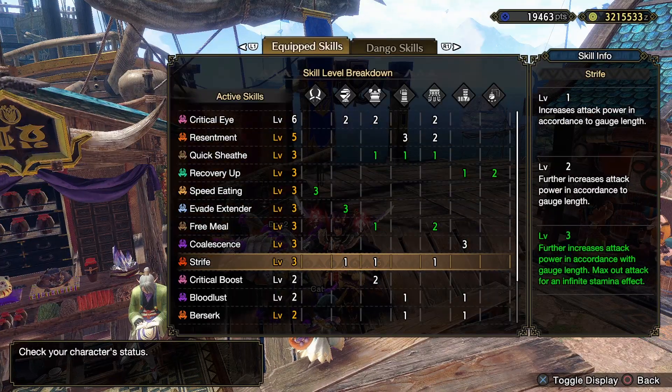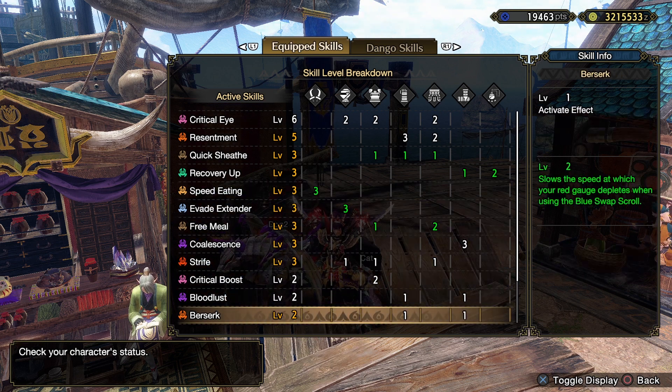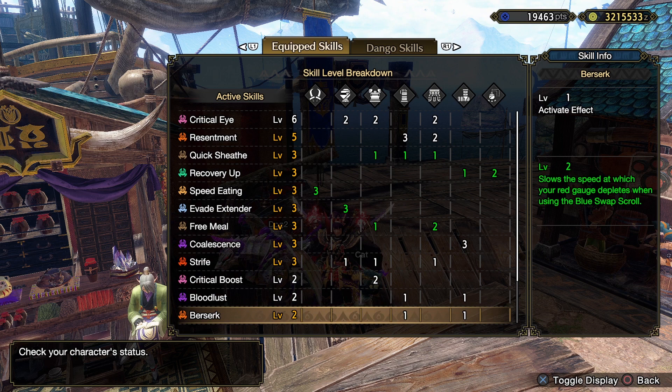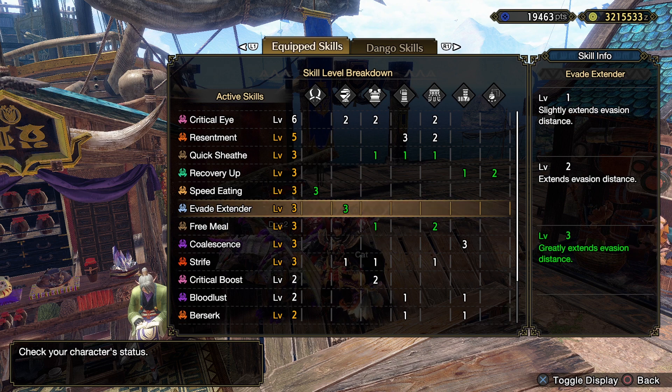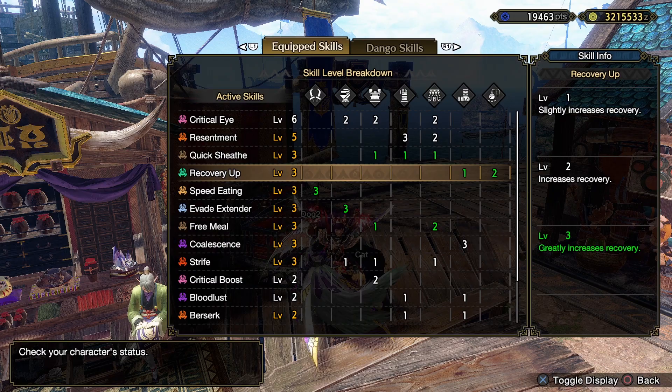The skills we're looking for are Strife, which is going to give us an infinite stamina effect — that's how we're going to be running around very quickly. The armor set also gives the skill Berserk, which is going to make all of our HP red, which enables the Strife effect because Strife is affected by how long the red health bar is on your vitality. With Berserk, the entire bar is going to be red, so you get the full effect of Strife as long as you have enough health. We also have Evade Extender to move around quicker since we'll mainly be moving with dodges, and we have Recovery Up so that we don't die horribly.